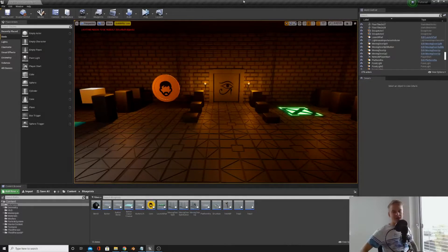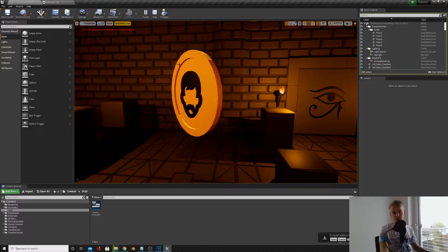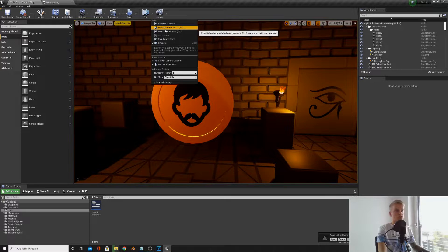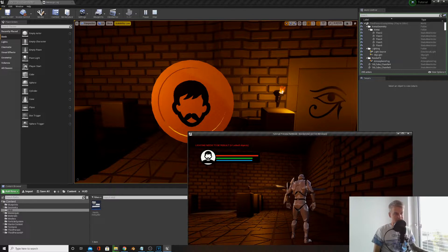Good morning everyone and welcome to episode 10. We are one third of the way through the tutorial series. I hope you guys are enjoying it and managing to keep up. For anyone not following the series and just tuning in, I need you to watch the end of episode 7 where we make the rotating coin, and also episode 9 where we make the HUD, because we're going to be picking up consumables and changing the health, stamina, and mana. We're also going to be duplicating the coin blueprint we made.